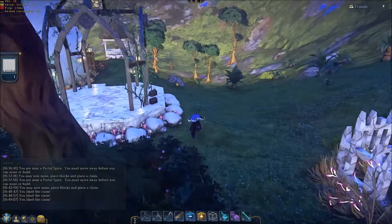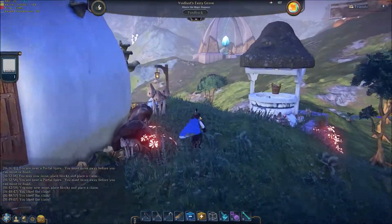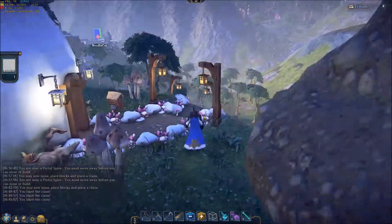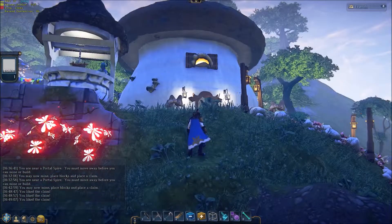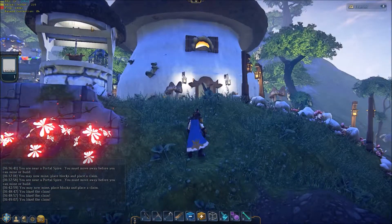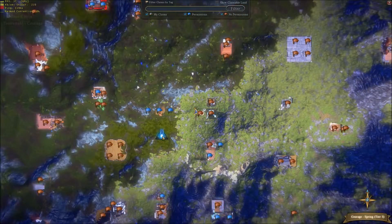We have the ability to have four claims in a clump now to make rectangles — four claims. We are on Courage Spring, just northeast of the traveling spires. If you get a chance, come visit. This claim is three claims northeast of the traveling spires on Courage Spring, which is a tier three island.